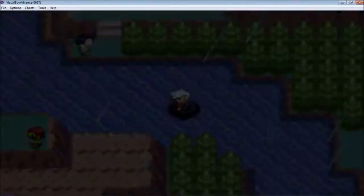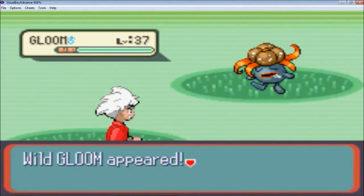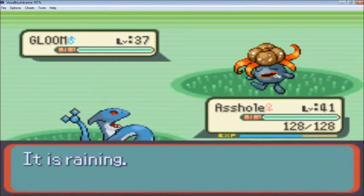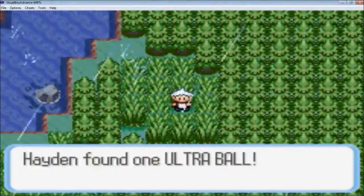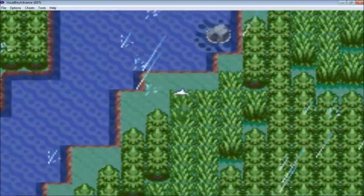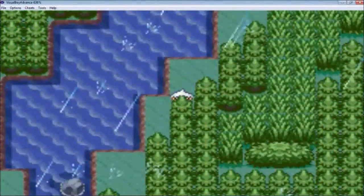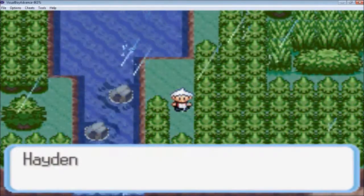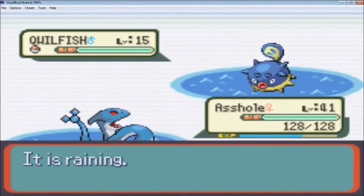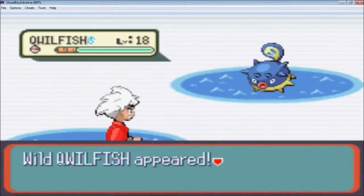I think there's an item in this little patch here if I remember right from the original game. A Gloom — that would have been a solid first encounter, I definitely would have been okay with a Gloom. There it is — an Ultra Ball, not bad. I've got another item down here: it's a Leaf Stone. It's not useful for any of my Pokemon, but maybe I'll have something on my team later on.